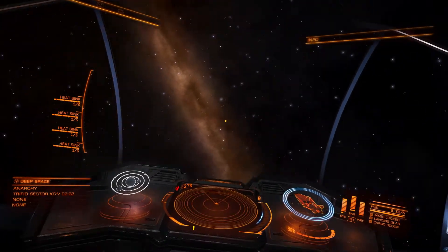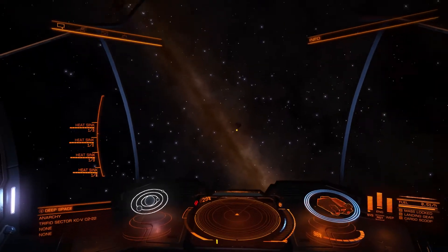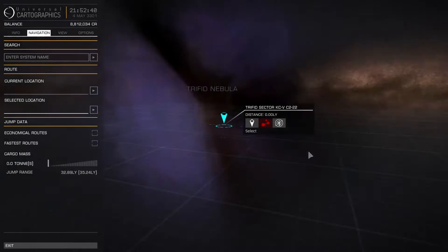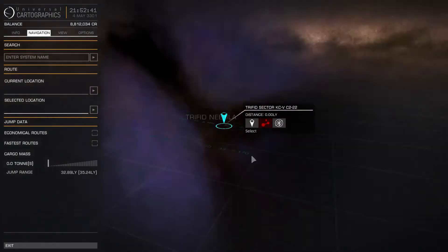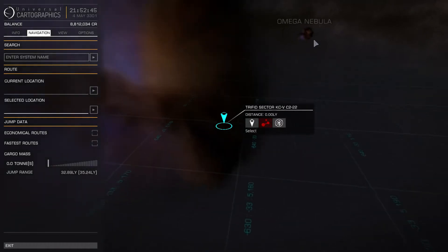We're in the Triffid Sector, KCVC 222. There appears to be an awful lot of very bright stars around. We spent a little while in the Triffid Nebula at the end of the last episode, and I said I was heading towards the Omega Nebula, so that's exactly what I'm going to do.